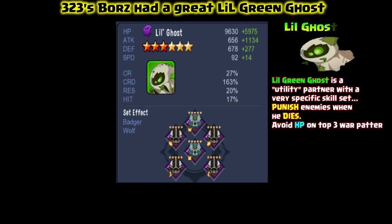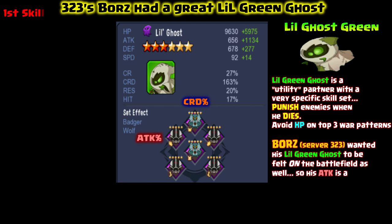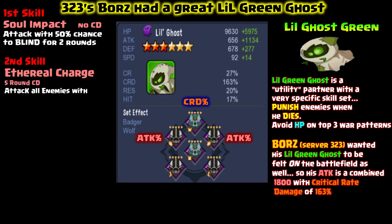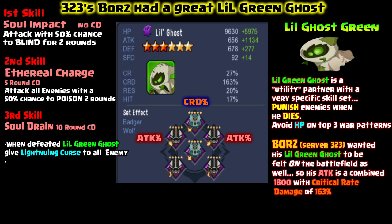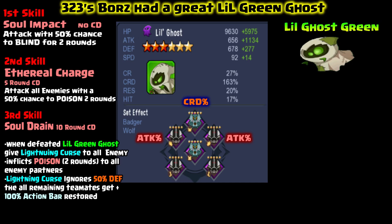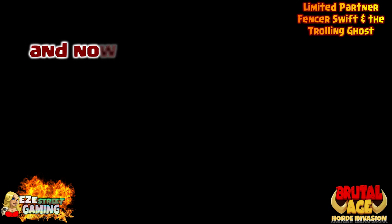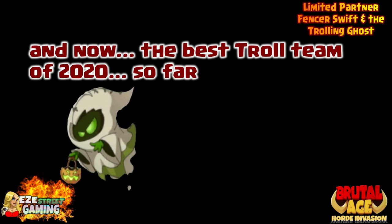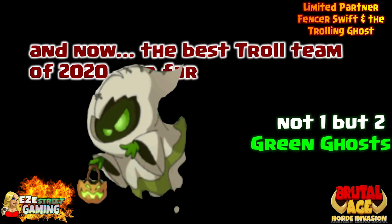So one of the best troll armies I've ever seen is an adaptation from a different troll army, which was cha-cha flower. This one has little green ghost. I've got boards from server 323 — this is how he built his. He wanted to make his as strong as possible so it works all the time, not just when the ghost dies. He put attack on the left hand, attack on the right hand, and critical rate damage on the head — you can see it's critical rate damage at 163%. Avoid putting hit points on top if you can, because you want it to go out early in the match so you can start doing that death damage.